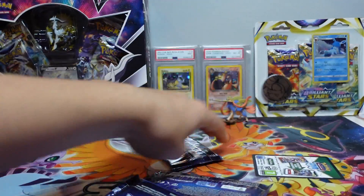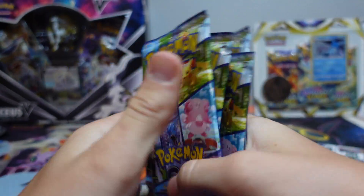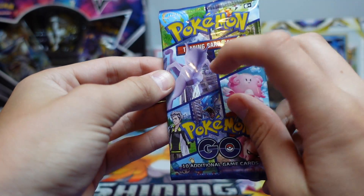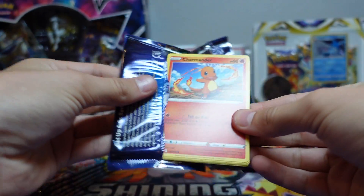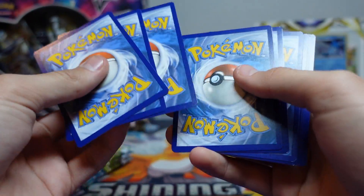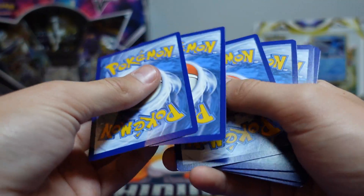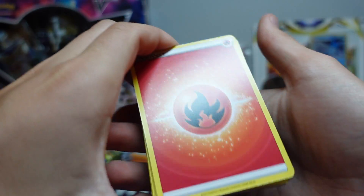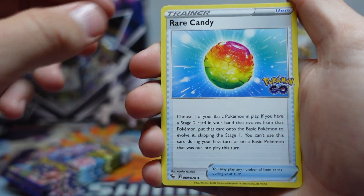Let's just dump all the codes in and dump everything out, and let's get started with these packs. I think it's kind of interesting that they all have the same pack artwork. These packs feel thicker than normal. Maybe it's just because I haven't opened cards in two weeks — it felt like there were like 13 cards in here or something. But I have no idea why that pack felt thick.